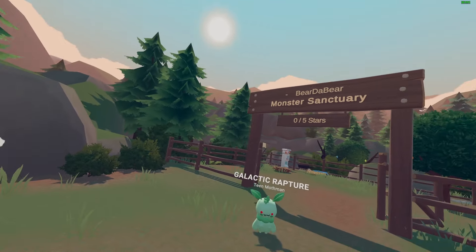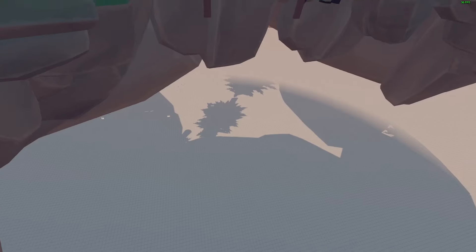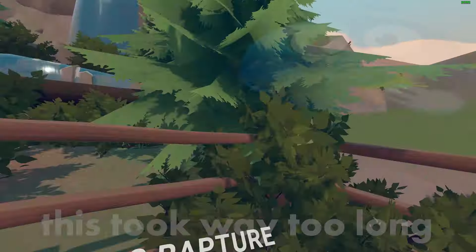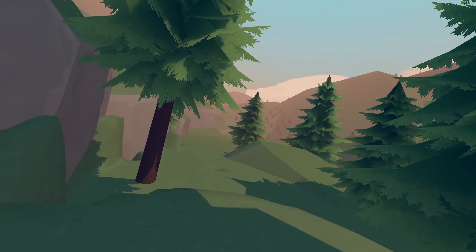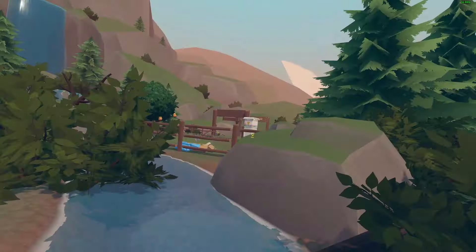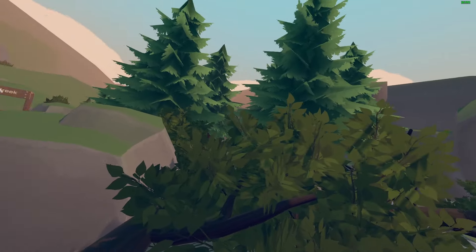For bug number eight, I'm gonna attempt to go under the map in the sanctuary. If I go underground here, there's a couple of menus over there that I want to check out. I'm a little out of bounds now, I just gotta get a little further. I got launched back! I'm glitching around quite a bit, but I managed to get all the way over here.